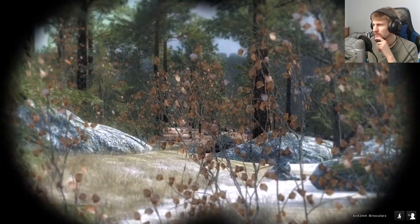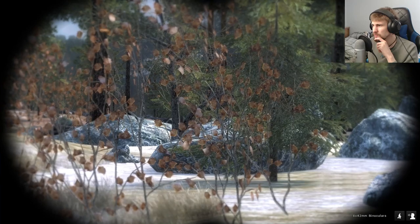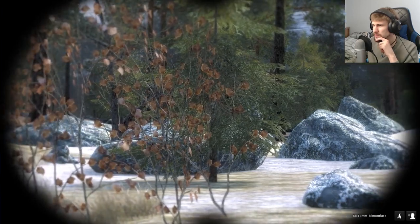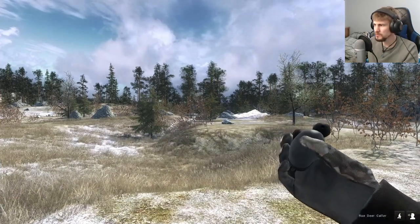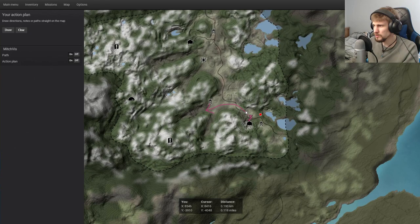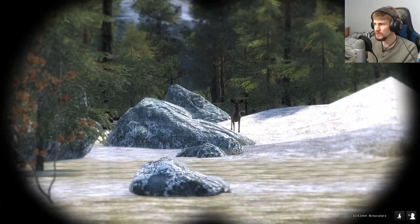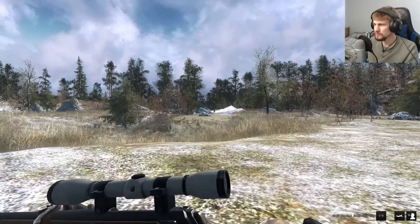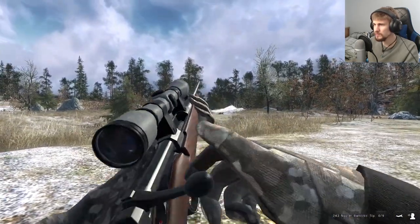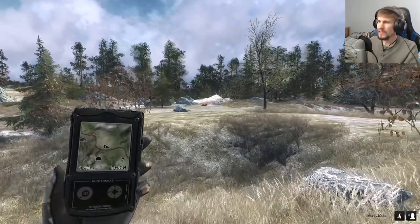Oh, there you are. That might eventually be coming to Way of the Hunter, or not. He's kind of in a hard-to-spot area there. We'll try calling it out a little bit more. Oh, that's not a roe deer — that is a male moose. We'll put that there and see how this goes. Oh, he's actually coming in really quick. There we go. We're going to get up, quickly harvest him, and then go check for this moose.